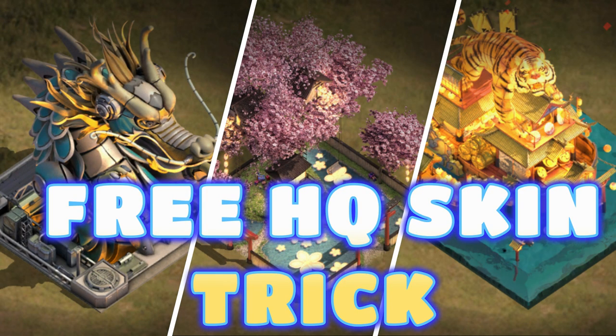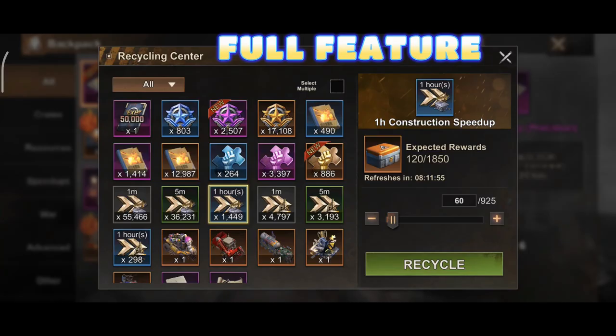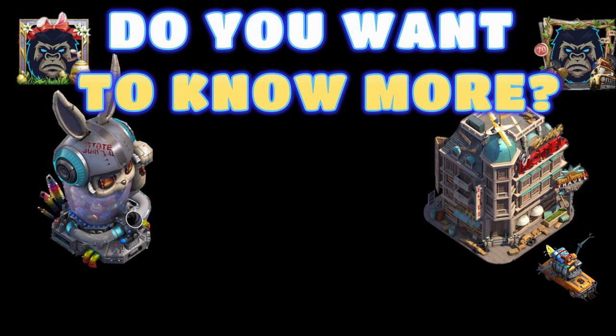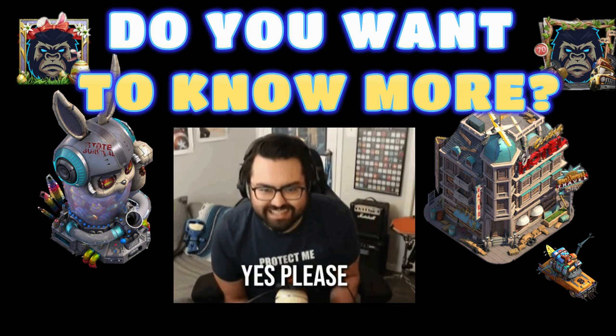Hello everyone, welcome to another episode at Wackarash Gaming. It's just been a month or more since the Recycling Center feature was released to us survivors. Do you want to know how you can get a free HQ skin, a free frame skin, or a free March skin every month and a half? Then you have come to the right place.